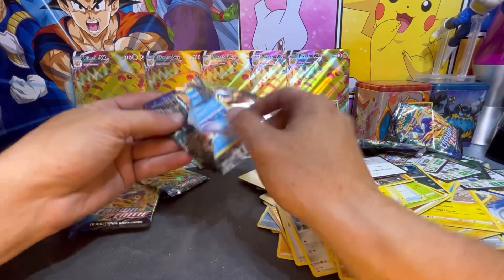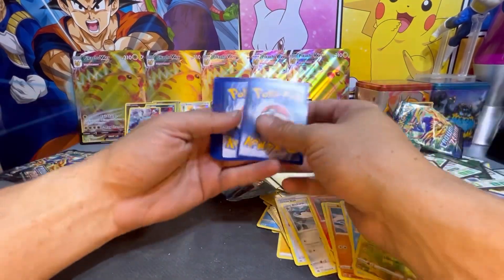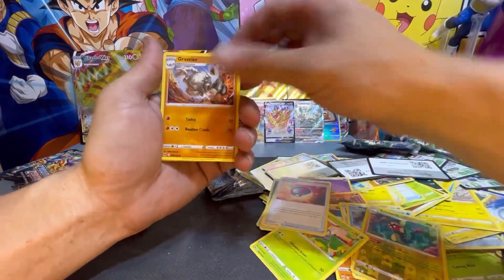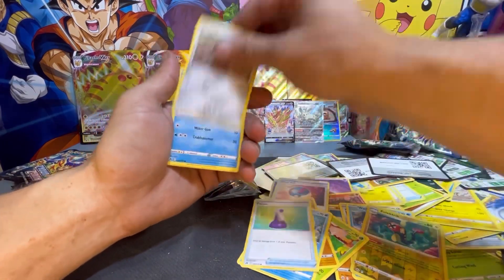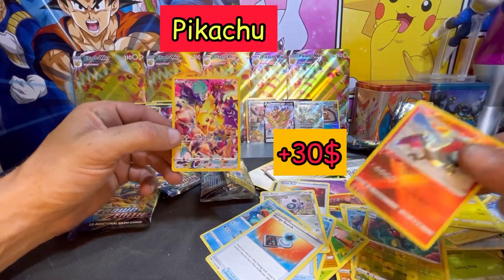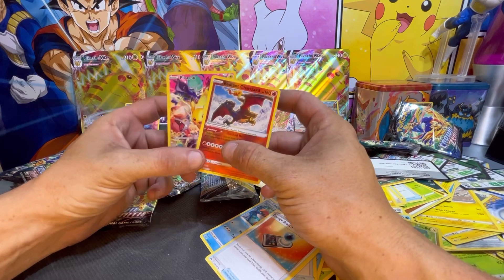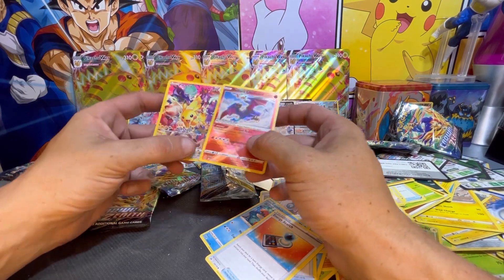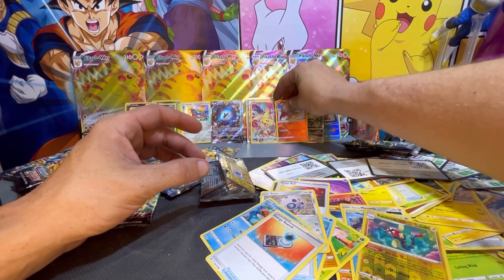Grabbing this pack right here. Here's your code card. Pack trick from the back to the front — started off with a Dark Energy, Gloom, Great Ball, Graveler, Seel, Potion, Iron, Corphish, Energy Search — and a Radiant Charizard! Followed by a Pikachu. Radiant Charizard and the Pikachu back to back — double hits! Check that out, awesome pulls right there!